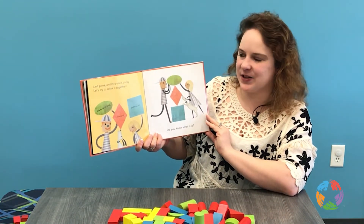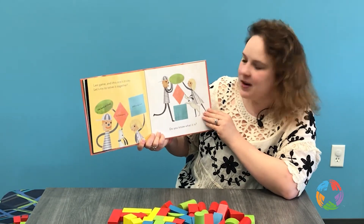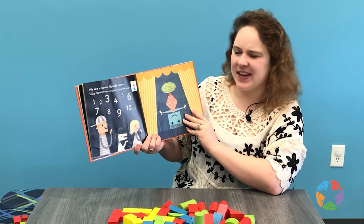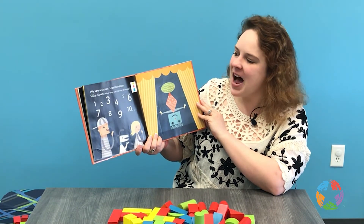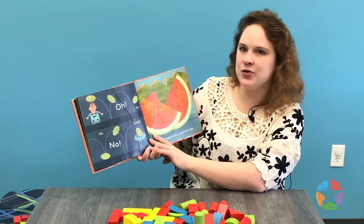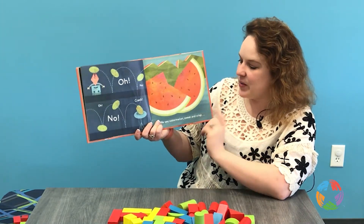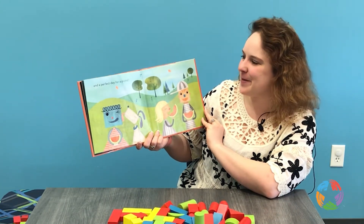Last game and this one's a little tricky — let's try to solve it together. We have an oval, a diamond, and a square. Do you know what it is? We see a clown, upside down — silly clown. How long can he stay that way? One, two, three, four, five, six, seven, eight, nine, ten. Oh no! Crack! It looks like he was balancing a watermelon and it fell off and broke. But now we see a watermelon, sweet and crisp — a perfect day for a picnic. Yum!